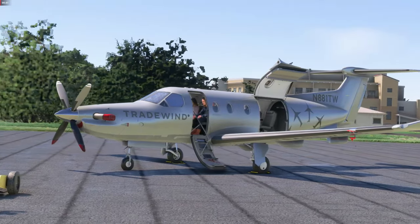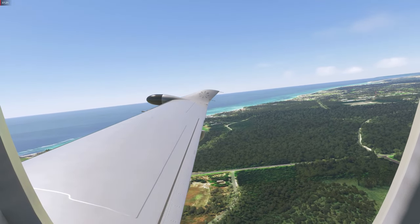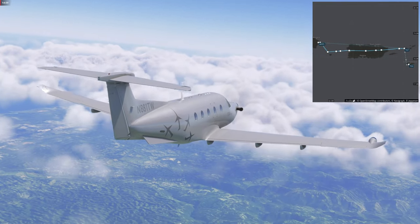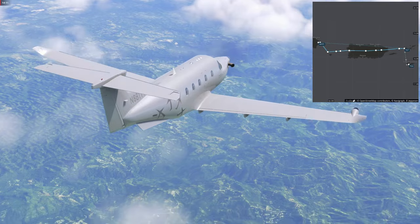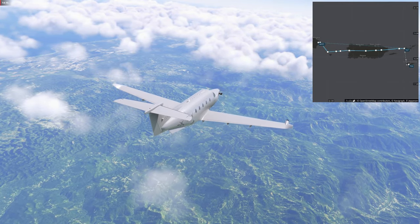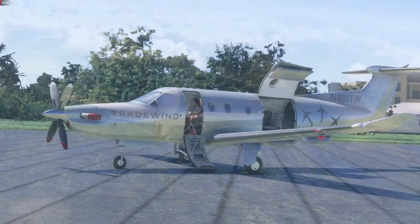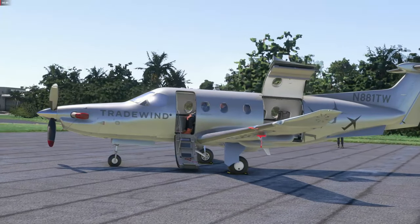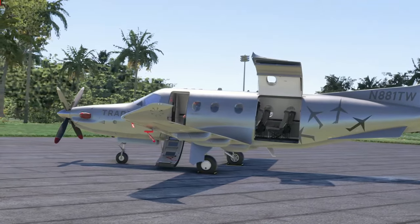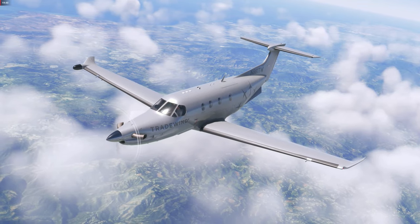As usual we are going to do the full cold and dark startup. We have the PMS-50 GTN 750 installed, the premium version. We are going to fly in the Caribbean today from Punta Cana International Airport, which is MDPC, eastwards towards Cyril E. King Airport on St. Thomas in the US Virgin Islands. When you buy this aircraft for 25 bucks you get the commuter version, the freighter version with cargo on board, and the executive VIP luxury version.